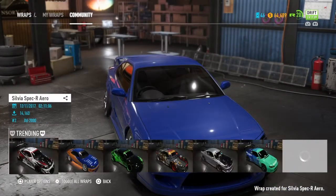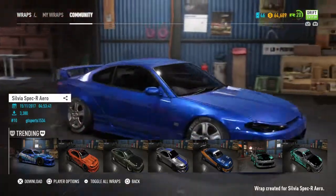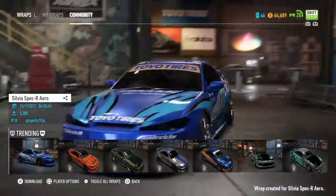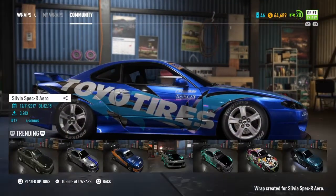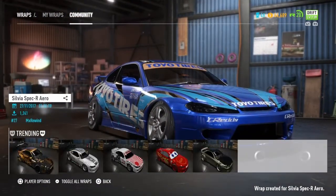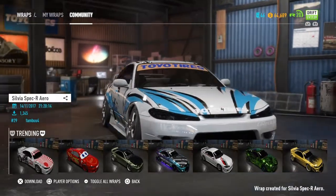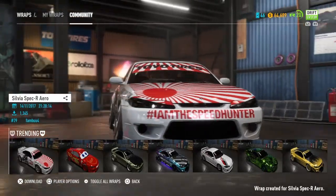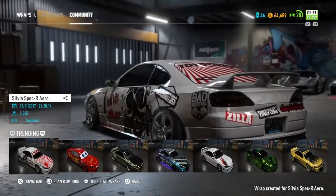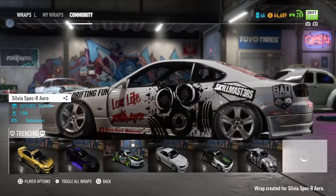Let's look at these wraps. All right, for Ontario tires — this is a little bit of Toyota tire style, but I wouldn't go too far. Let's go with the JDM Japan style. I like it but I'm not really a big fan of the symbols — the Japan symbols are way too big.